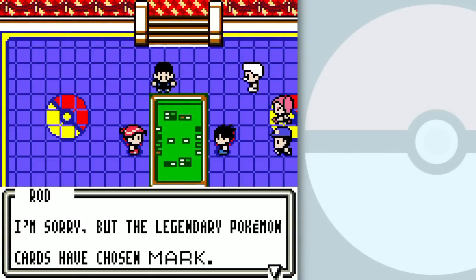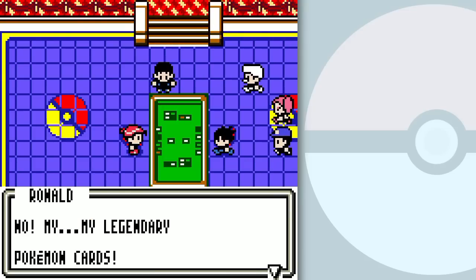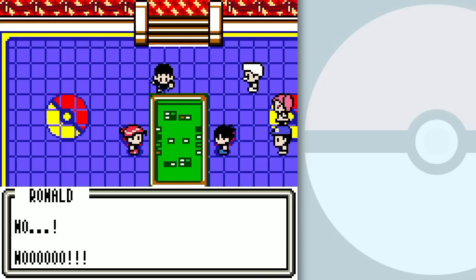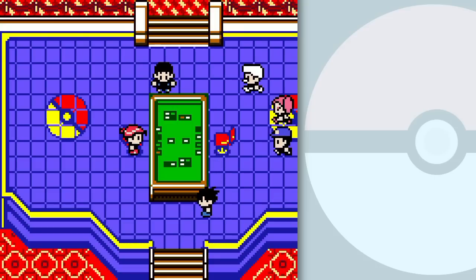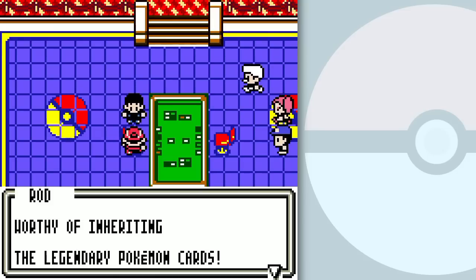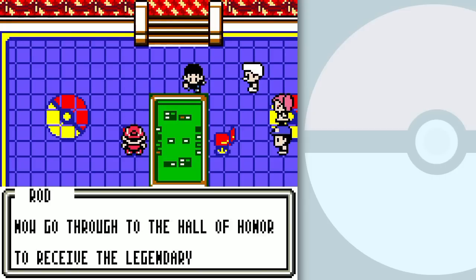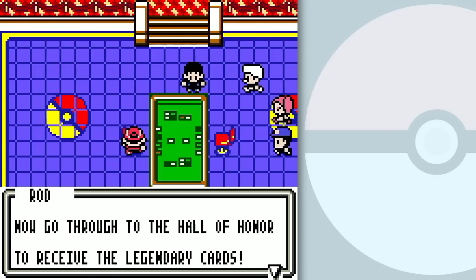How could I lose? I'm sorry, but the legendary Pokémon cards have chosen Mark. Legendary Pokémon cards vanish from Ronald's deck. No, like my legendary Pokémon cards! Congratulations, Mark — you are a Card Master worthy of inheriting the legendary Pokémon cards. The legendary Pokémon cards recognize you as a true master. Now go through to the Hall of Honor to receive the legendary cards.